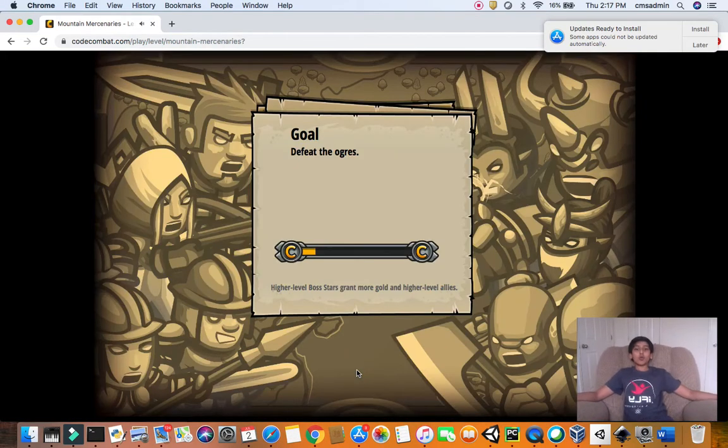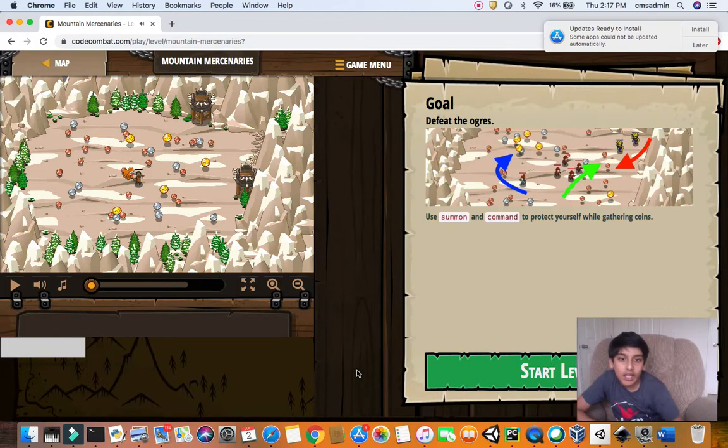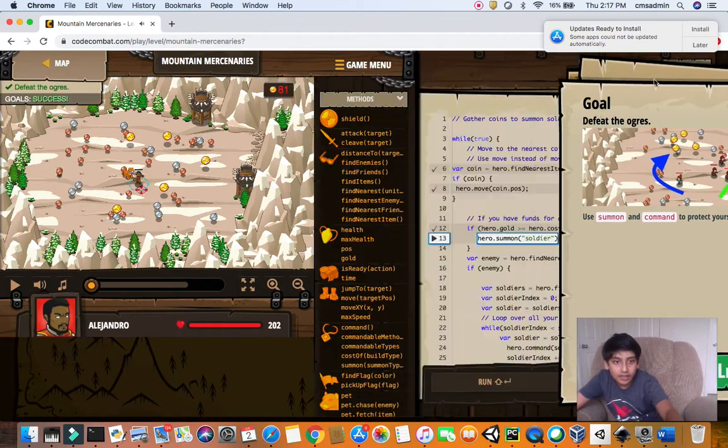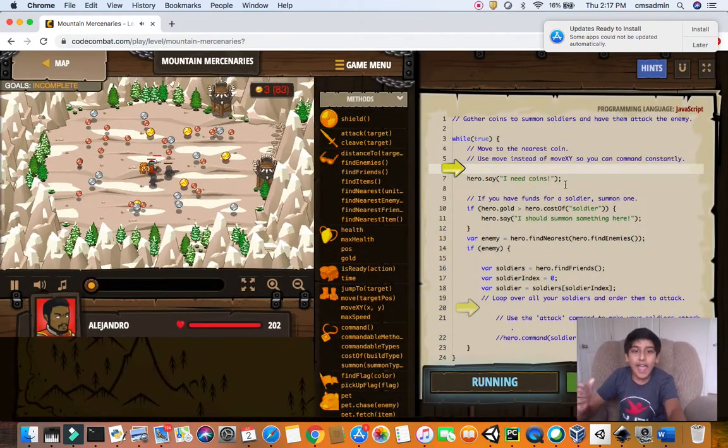Let's get started with the level. Our goal is to defeat the ogres, and you should summon and command soldiers while gathering coins. I just want to reload this so we can do this level together.